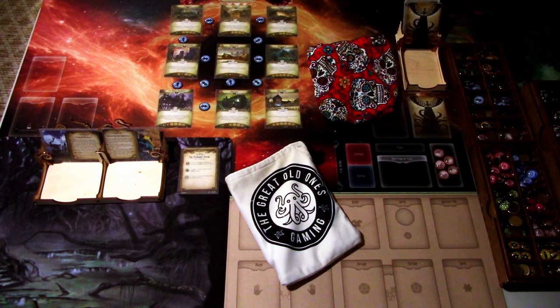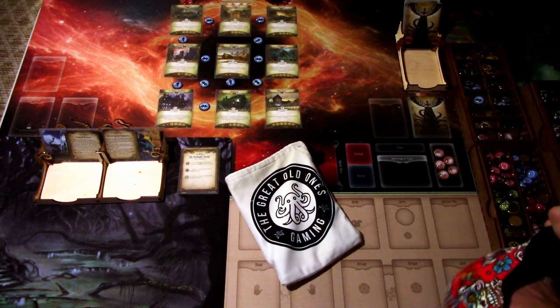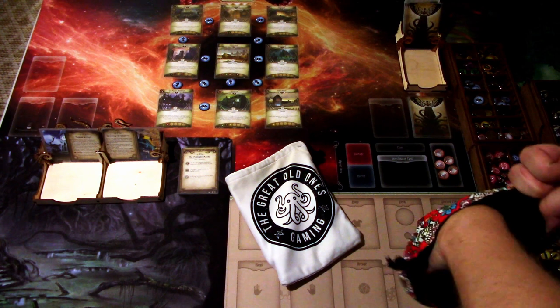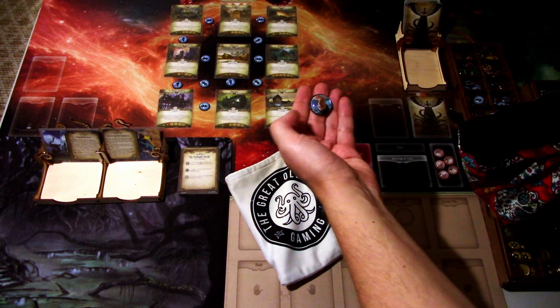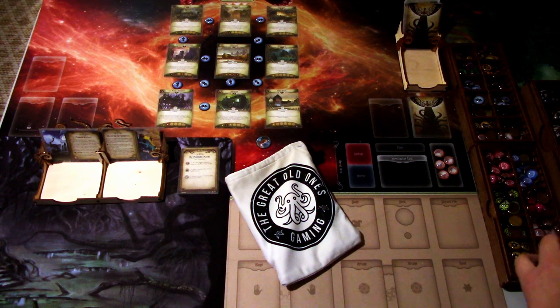Hi, this is JP from Not A Light Over Arkham. Welcome to another Eye of Chaos episode. Let's begin right away and determine which investigator will be our unlucky investigator on this run. We are playing Nathaniel Cho. That will be an interesting run. We probably won't have problems dealing with the enemies, but getting those clue tokens will be a real chore for Nathaniel Cho.